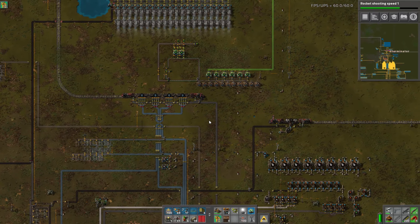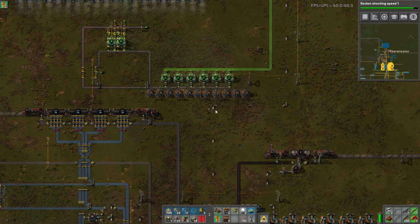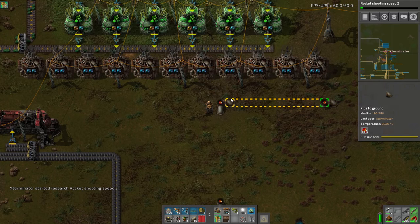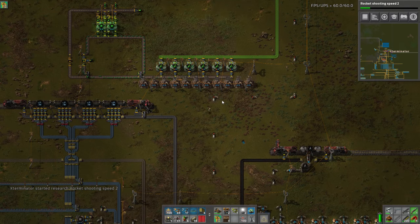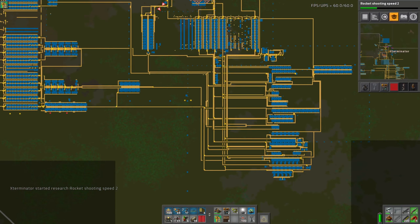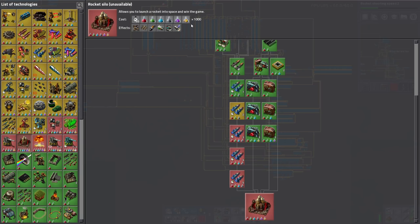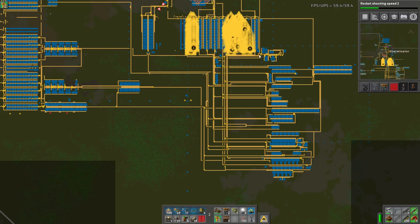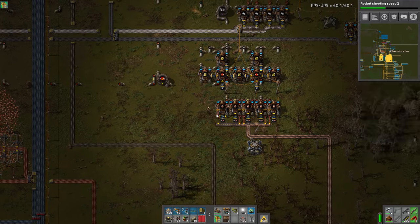What we're doing today is a couple things. First, I read the comments from last episode and someone had a great idea to spend a little time going over power armor layouts, because I haven't really seen any tutorials that cover power armor setups, advantages and disadvantages. Then we're going to work on expanding the base, and research-wise I'm heading towards the rocket. We need the rocket shooting speed researches, then launch a couple rockets to get space science so we can do a few more researches, and then really start expanding towards higher science-per-minute counts.